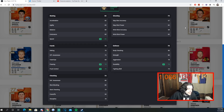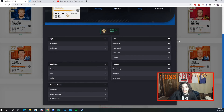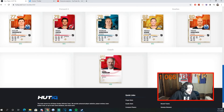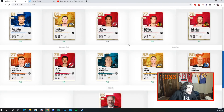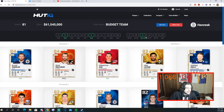For goalies, Pekka Rinne has Distributor — I've heard really good things about him this year and I think he can be a solid starter. Koskinen also has Distributor and could be pretty good as well — they're interchangeable. That makes seven out of ten skaters with Distributor. Rinne goes for 1k and Koskinen is 2k. Brian Fiddler rounds out the Distributor synergy and goes for about 40k on Xbox.